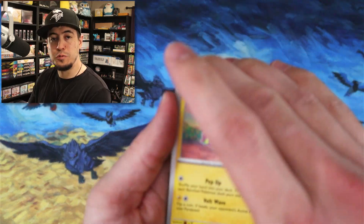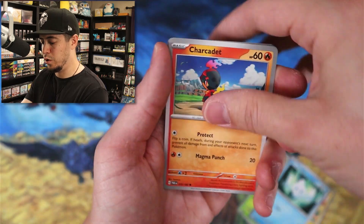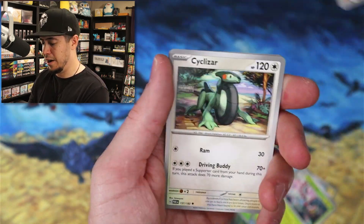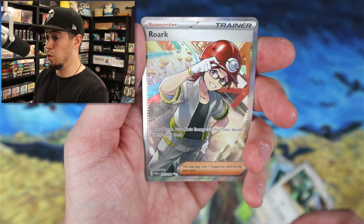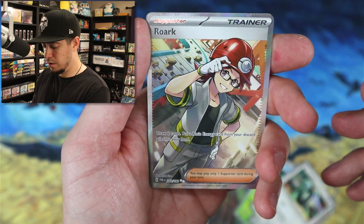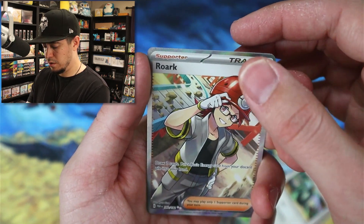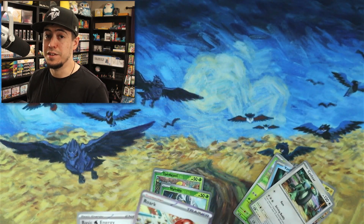We just need two more hits and we've got five packs to do it. If we can get two hits equivalent to the first box, we definitely beat it out. Come on — Tidal School, Nimble, Wormadam, Roaring Roll — Arc full art trainer! Damn, all right — yeah, we're on pace to beat the first box.